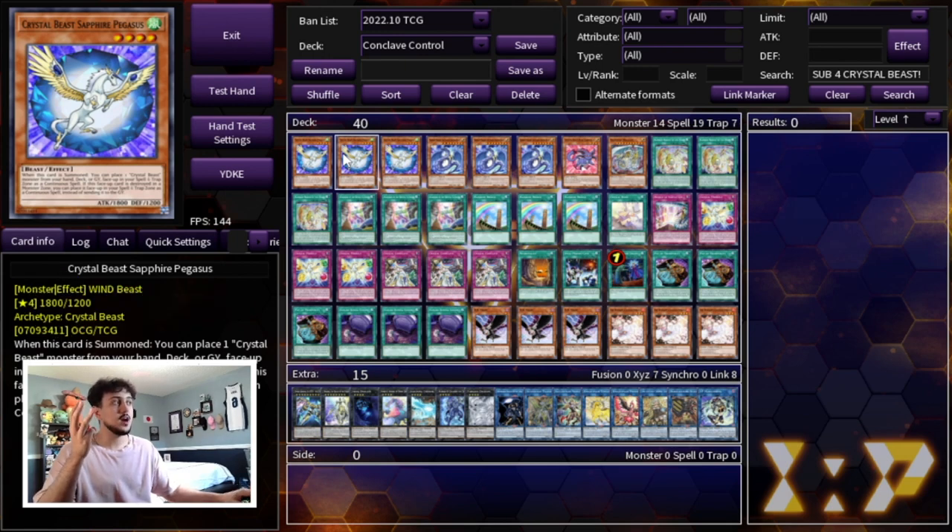We're going to start with three Crystal Beast Sapphire Pegasus. This card is the most important card in your deck. The whole goal is to just keep abusing the Sapphire Pegasus effect over and over. Sapphire Pegasus can crystallize monsters from your deck or your hand, but it can also crystallize from your graveyard. This is essentially how you keep recurring your Sapphire Pegasus, and later I'll explain how they keep coming back to your hand so you can continue to normal summon them. Once you get into your first Sapphire Pegasus, you can just keep looping those names over and over again.